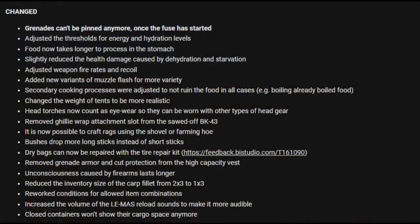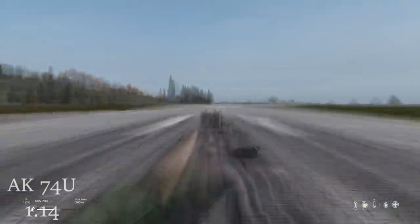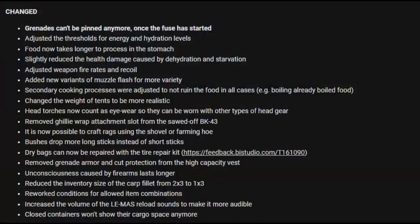Food now takes longer to process in the stomach. Slightly reduced the damage caused by dehydration and starvation. Reduced weapon fire rates and recoil — I have a video showcasing all the new fire rates if you want to check that out, I'll link it in the description. Added new variants of muzzle flash for more variety.